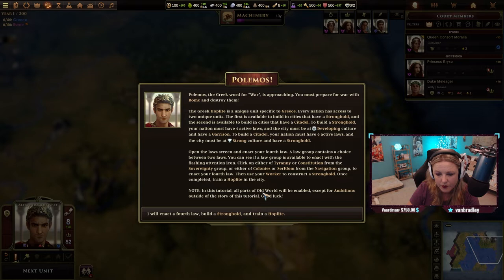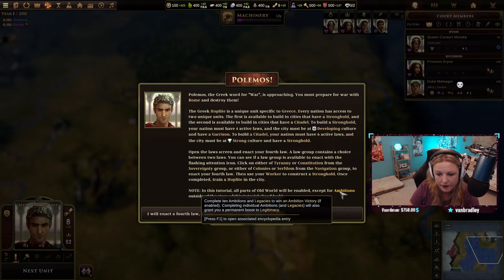In this tutorial, all parts will be enabled except for ambitions. Complete ten dimension legacies to win an ambition victory — so this is about a victory condition outside of the tutorial story.